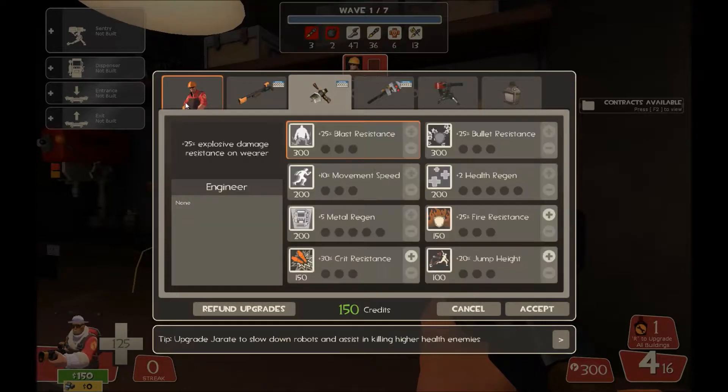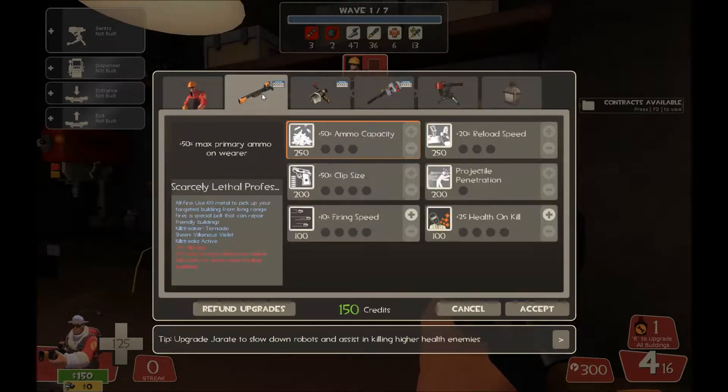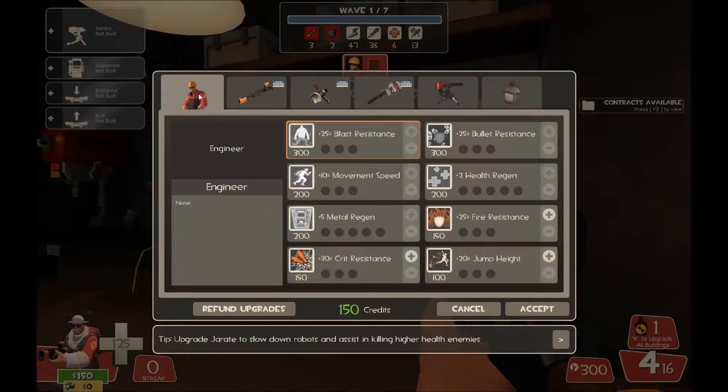The Wrangler has no upgrades. After finishing building health, dispenser range, metal capacity, and improving how you repair your gun, buy some resistances — blast resist, bullet resist, crit resist. I also very much like at least one or two points of movement speed on Engineer, because you do actually have to move around significantly. Some of the jobs you have to fulfill involve area denial via the gun, and you'll have to move the gun around. The Rescue Ranger isn't going to be able to do that all the time, so the ability to move you and your buildings out of harm's way is extremely helpful.